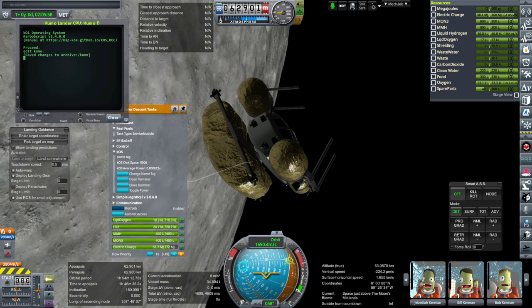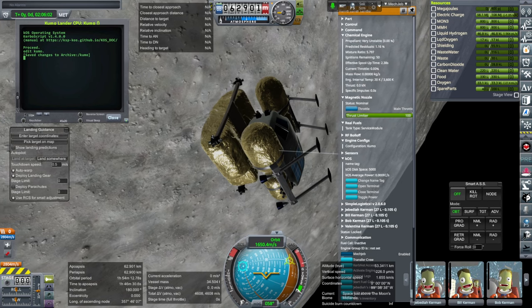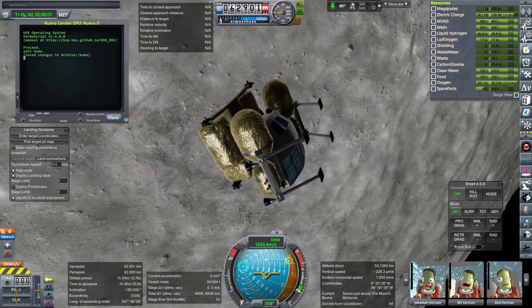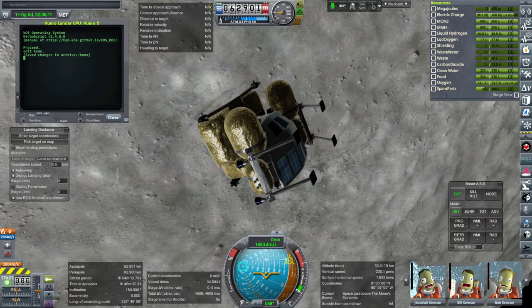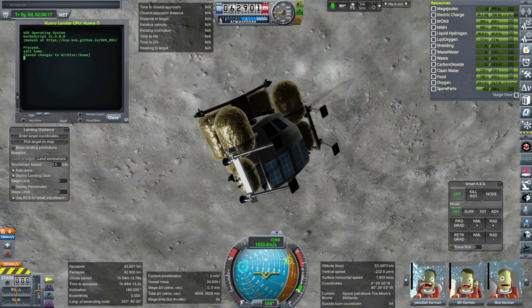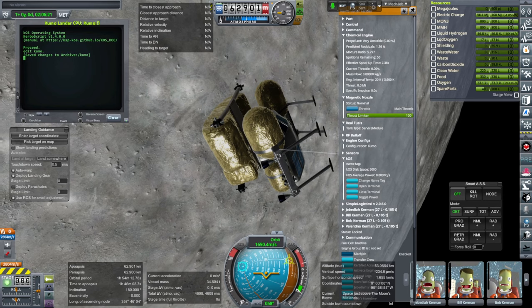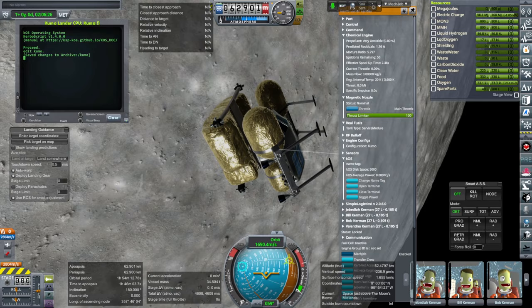The drop tank will do the descent, and then the fuel up here will do the final bit of descent and then ascent off of the moon's surface. This is all hydrogen and oxygen so that it is potentially refuelable on the surface of the moon. In that case, if we have in-situ resource utilization — that is, we can use the moon's water to refuel this — we don't need a drop tank. This will be able to land on its own, get refueled on the surface, and then get back to orbit.